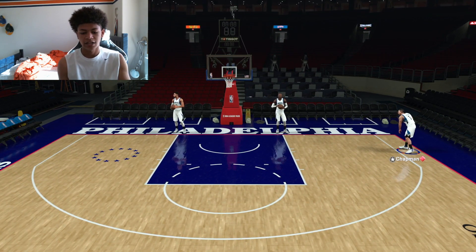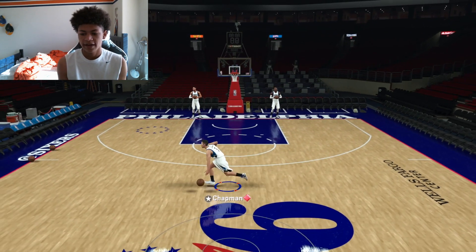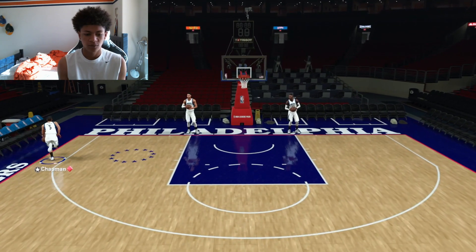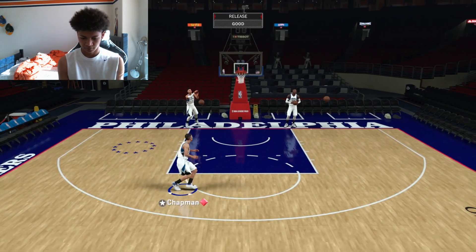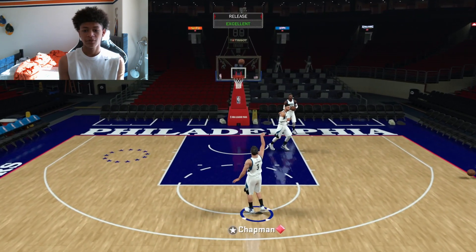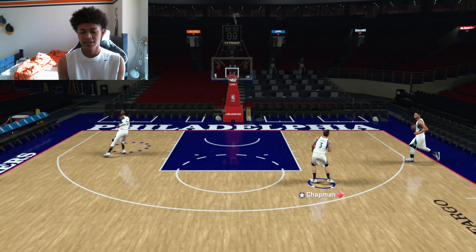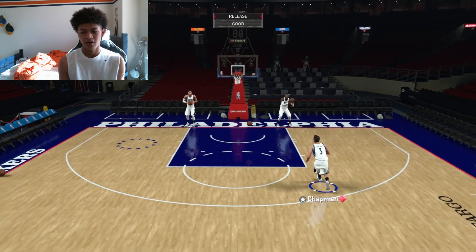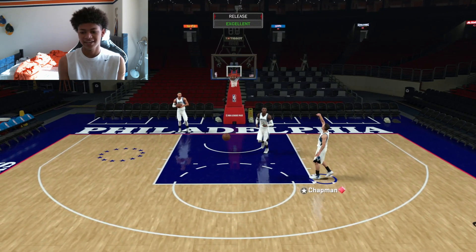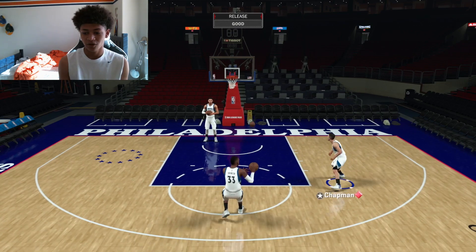Right corner. So left wing, up top, and right corner are his hot spots from three. The rest are neutral — left corner and right wing are neutral. So pretty much he has neutral hot spots and no cold spots on the three-point line. Testing his open shot mid-range — excellent release on the first mid-range shot. Second mid-range shot is money. Mid-range again — green! His mid-range is insane.